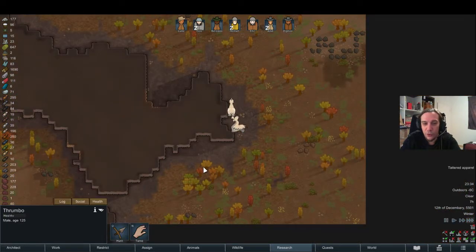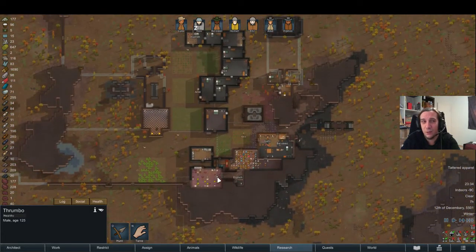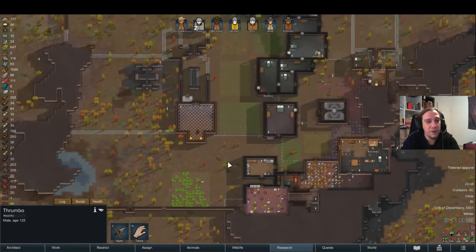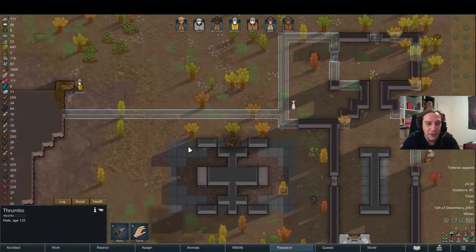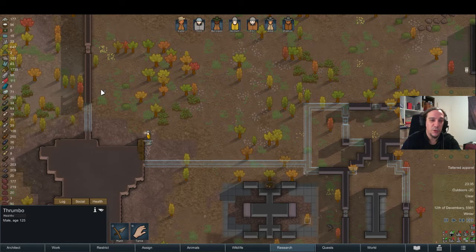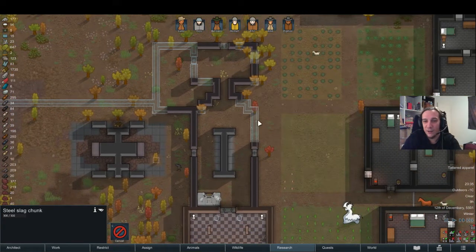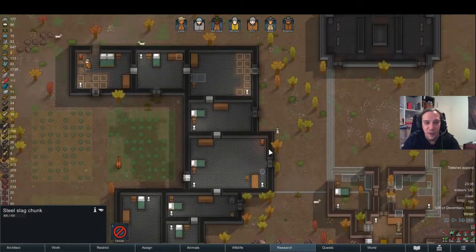The prison area is coming along really nicely. I think I need to add a jailer's area somewhere here with some recreation options — maybe a poker table at the jailhouse block. Thrombos! I'm really tempted because right now I'm strong enough to kill those guys, but I'm not that dependent on money right now. Thrombos don't drop steel — mechanoid attacks would be more useful, but I shouldn't say that out loud, just keeps jinxing me.